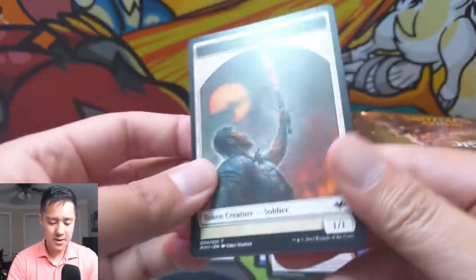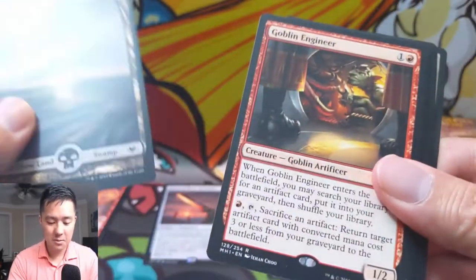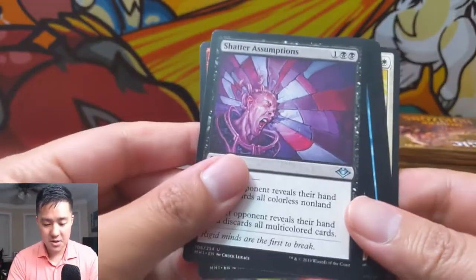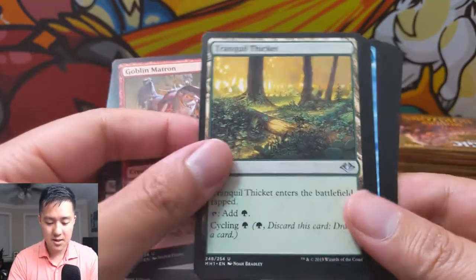It's weird — we've opened three boxes and two of the times the packs were in this order, and then one time it was reversed. Goblin Engineer is a pretty interesting card. Shatter Assumptions, Goblin Matron — that's not bad. Tranquil Thicket cycle land.